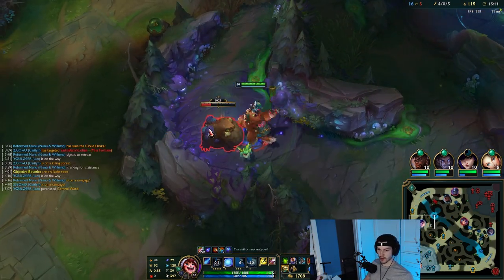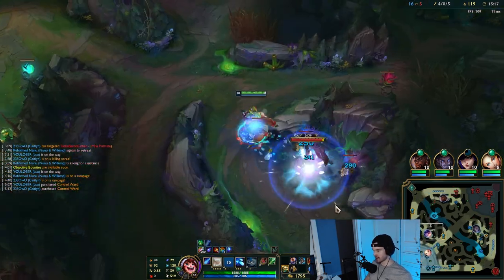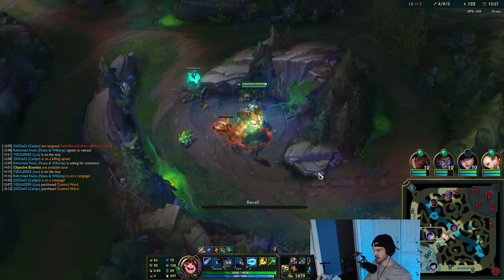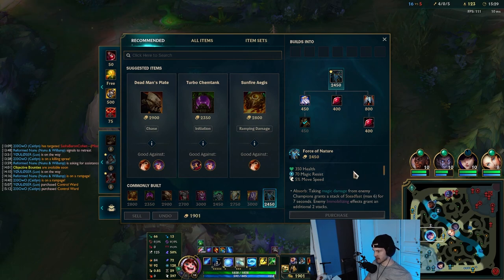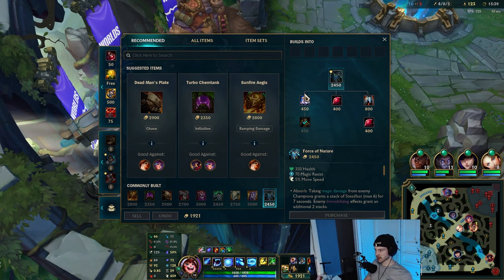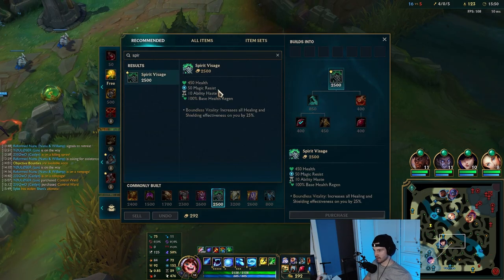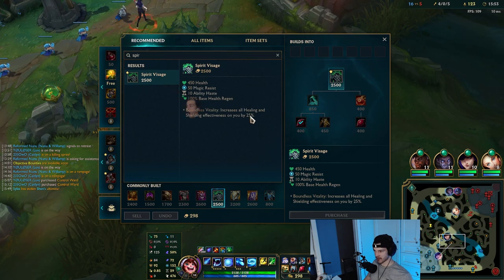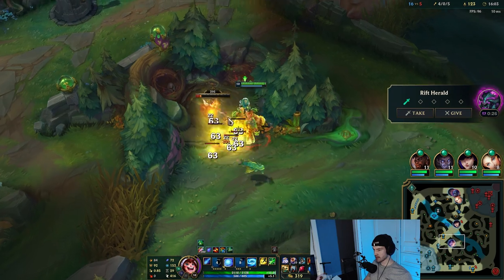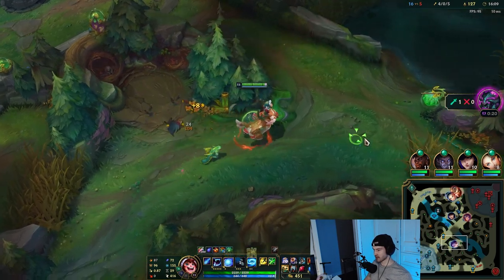Force of Nature is just such a good item for the gold you spend — 70 magic resist, 5 move speed, bonus magic damage, and more move speed. Spirit Visage would feel good but for what you're spending it's only 50 magic resist and you're really just paying for Boundless Vitality. It might be a decent flex if they had more AD and you built Spirit Visage second after Frozen Heart or Randuin's.